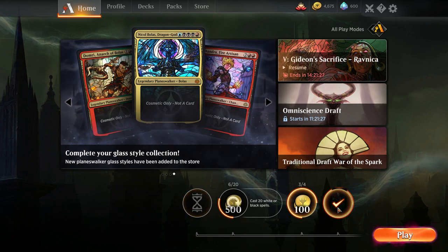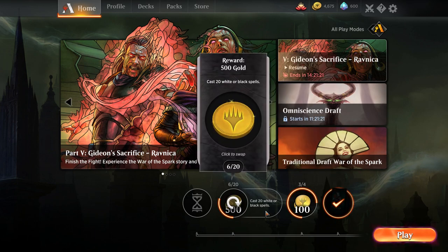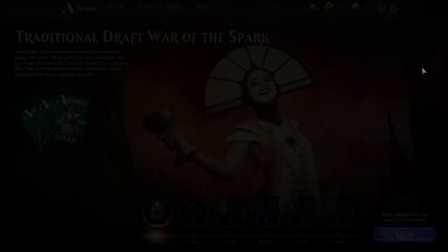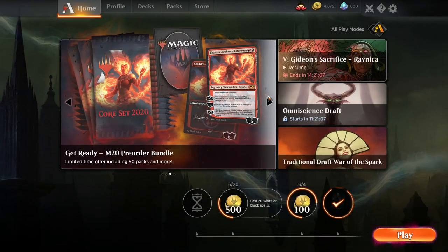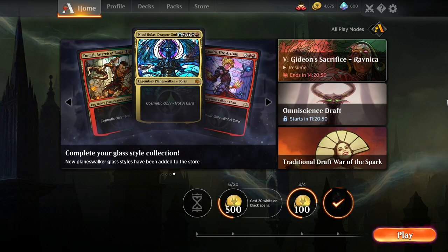Down here we see our daily rewards. Daily rewards are very important — I'd recommend trying to accomplish them because they give you gold. Now what does gold get you? Gold allows you to draft. Drafting is really fun and probably the best part of this game, where you get to draft and if you haven't drafted before, basically you get a bunch of cards, you get to choose out of those cards a deck that you're going to play, and then you play the deck. It's a pretty simplified version of what a draft is.